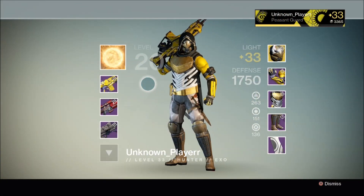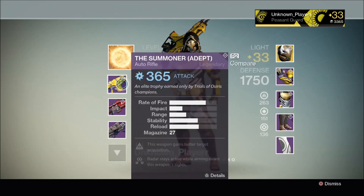Let's look at the weapon and the emblem my pal Unknown Player got in that chest. The weapon is called the Summoner and it's a legendary auto rifle. Here's what makes it special.